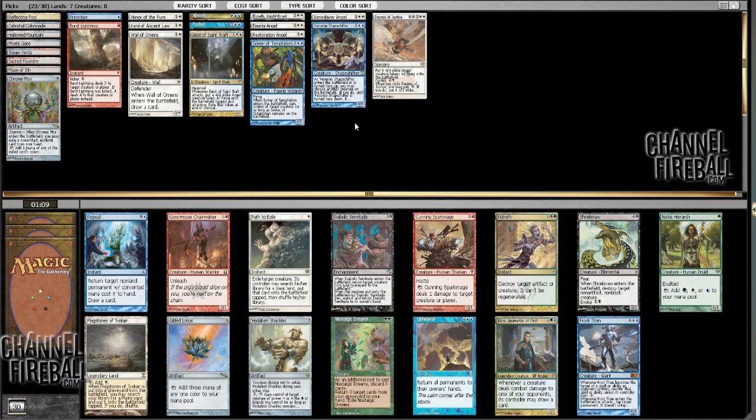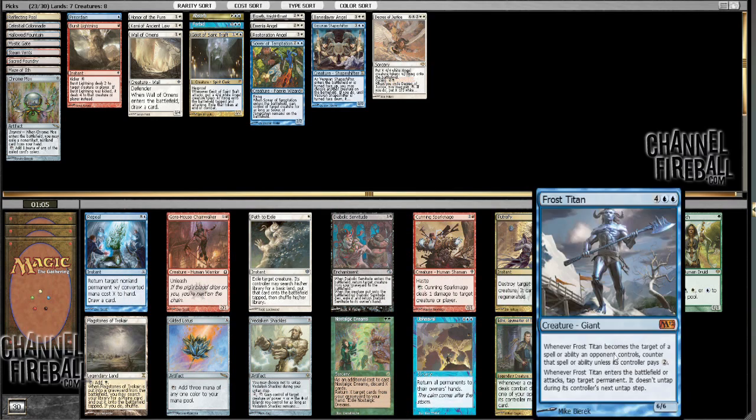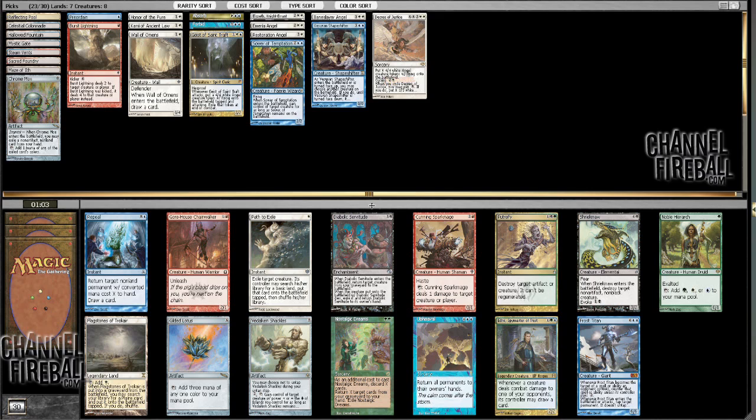Well then, look at this pack. There's Gilded Lotus, Vidalken Shackles, Path to Exile, Upheaval, Frost Titan, and Edric as cards I could potentially want, though Edric's probably last on that list.